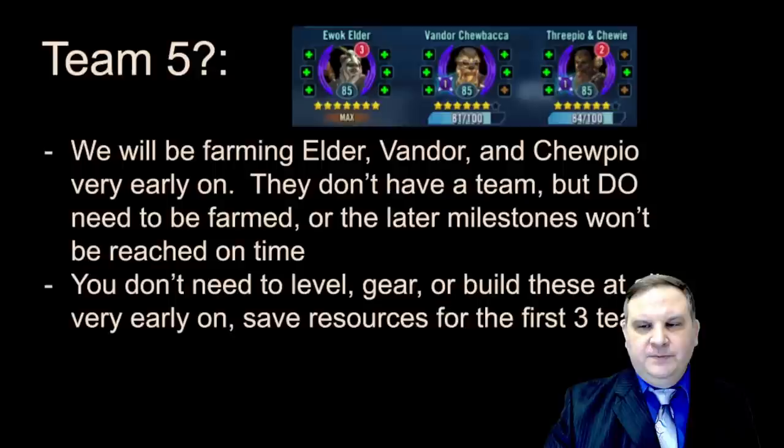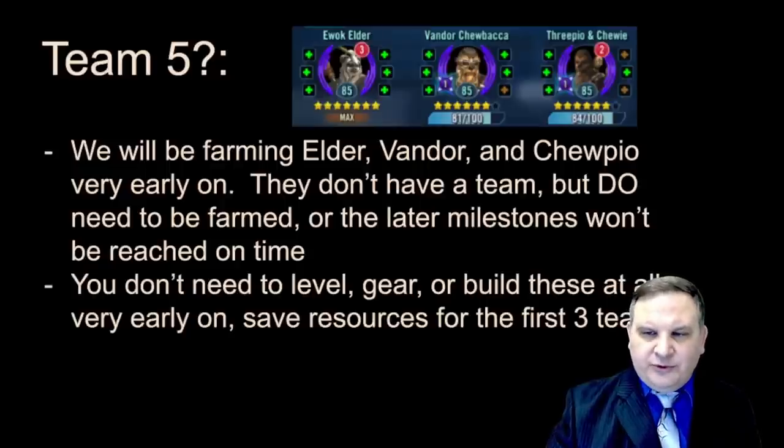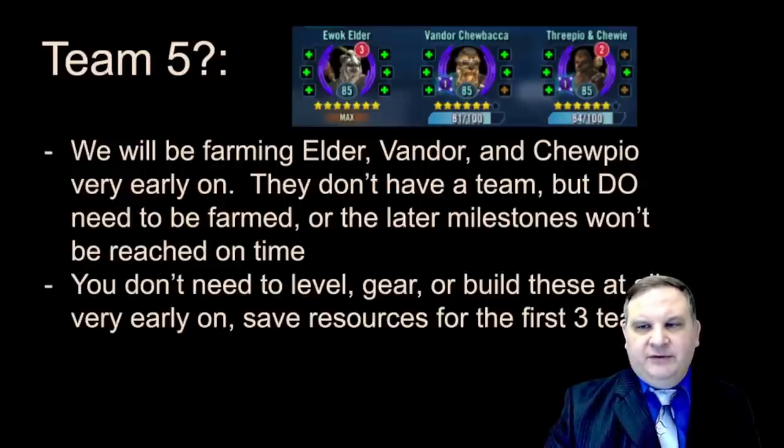Team five: you're going to see some stuff in the early farming guide where we're working on Ewok Elder, Vandor Chewbacca, and Threepio and Chewie — also called Chupio, which is how I'll refer to him. We don't really have a team for them, but they do need to be farmed. They are part of what we're planning to build and we'll miss milestones if we don't farm them. You don't have to gear these characters — you're collecting stars at first and it can be enough just to collect the stars.